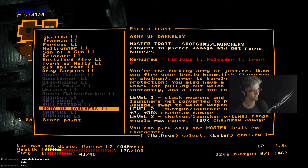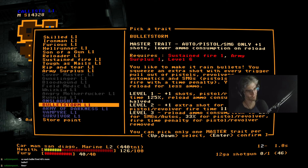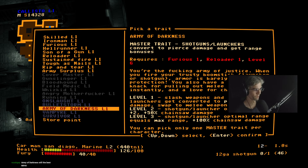Bullet Storm: fire time is 125% initially, then at level two you get an extra shot for automatics, pistol and revolver fire time is 110%, and ammo consumption is 20% for SMGs and autos — so you use less ammo and shoot way faster. Army of Darkness is still the best, it's hysterical. But I've certainly had runs where I build for Army of Darkness and then don't get any power-ups that are any good for it.